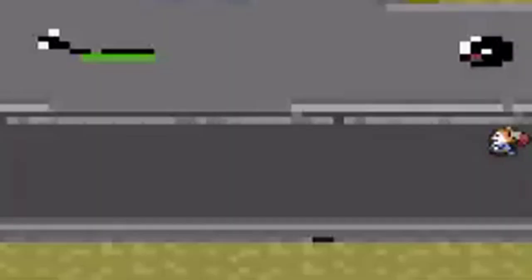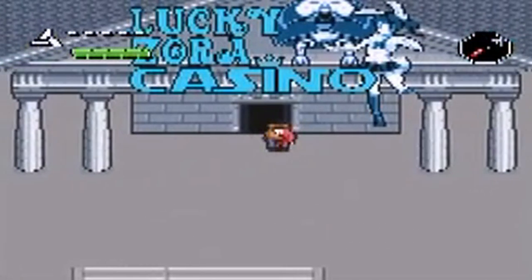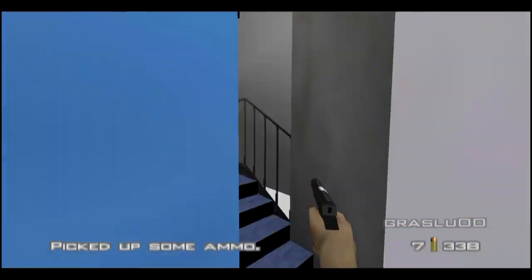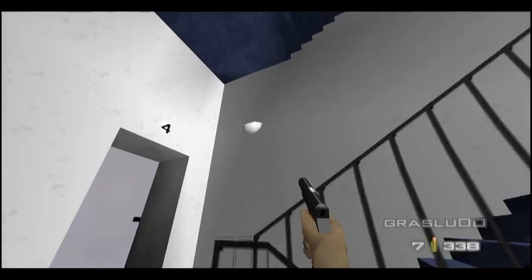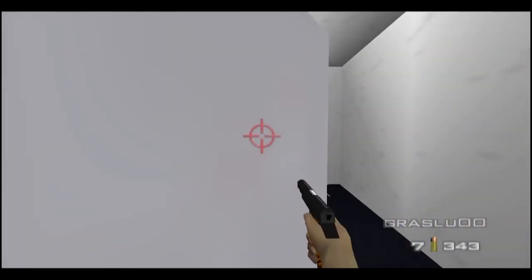Now we move on to the last console. Strangely enough there are a lot of ROM hacks for the Nintendo 64, which works out well since the Nintendo 64 is my number one console. We start with Goldfinger 64 — a ROM hack of GoldenEye, but with original levels and weapons from the Goldfinger film. This is a really great ROM hack — I found it fantastic to play GoldenEye again but with new levels and figuring out how to complete the missions.